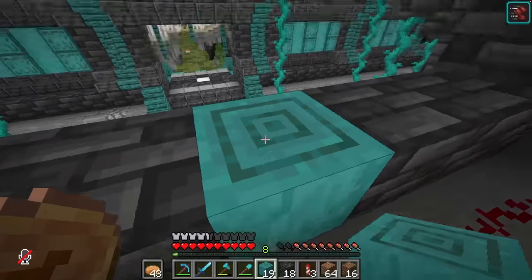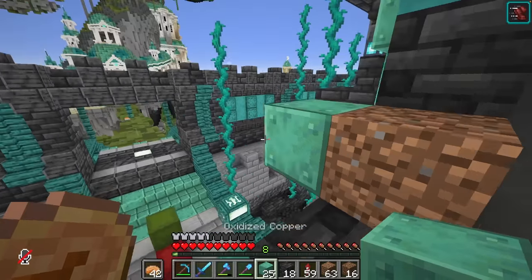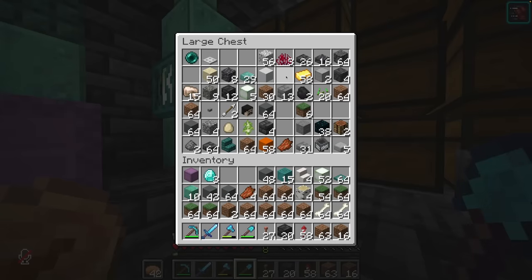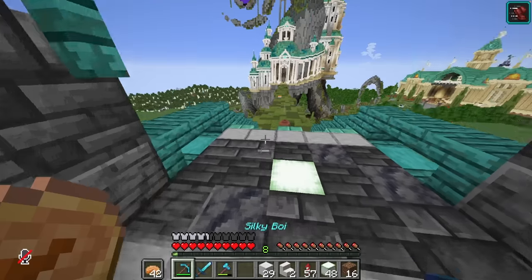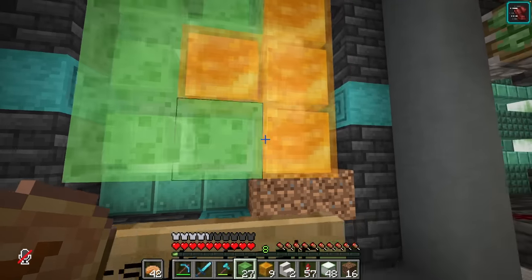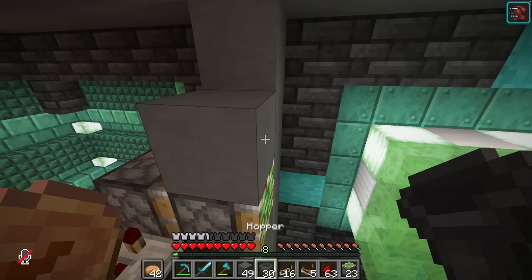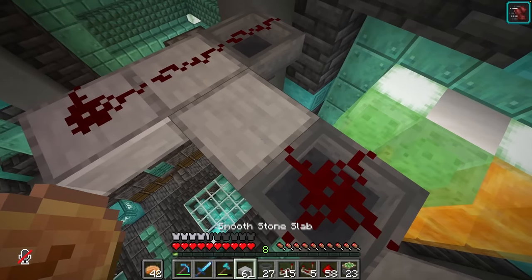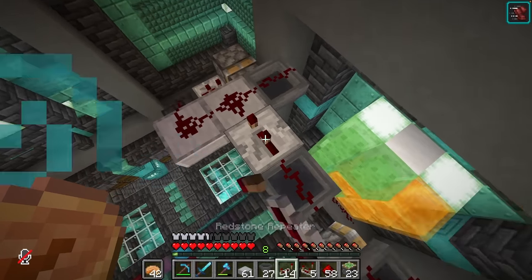Firstly, I finally fixed my door. This is one of those things that I just kept putting off, even though it's such a simple little redstone build. It's just an odd type of door — it doesn't work like a conventional one, but in terms of the redstone, it genuinely is really simple. I kind of left it open because it always made me laugh, just seeing Hot Guy Scar as the center point of my base.